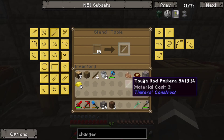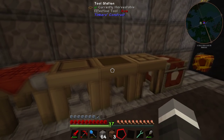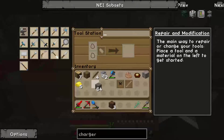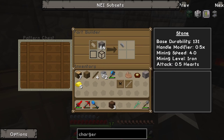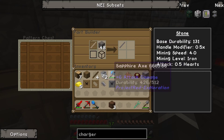We need to work on getting a few patterns. We need a tough rod with a material cost of three, a large plate, and a hammer head with a material cost of eight. The hammer actually needs two large plates. We're going to use a bunch of cobblestone to make our stone patterns - a stone hammerhead, a large plate, and a stone tough rod.